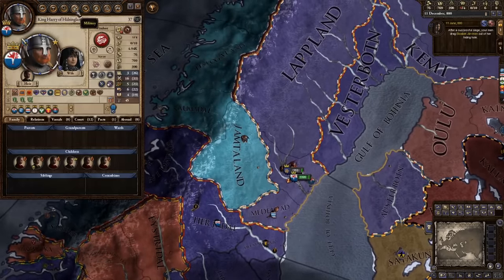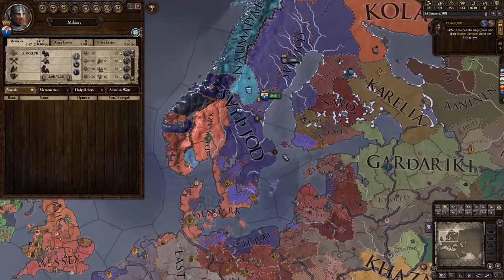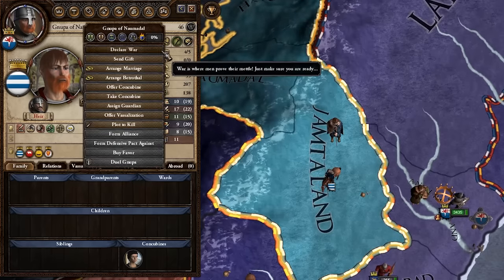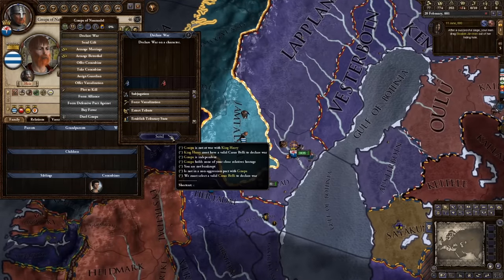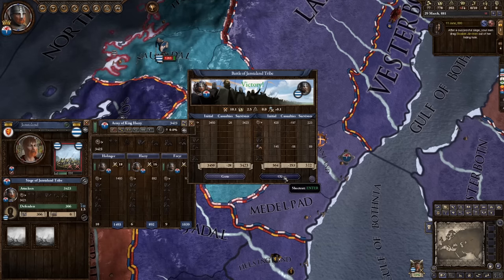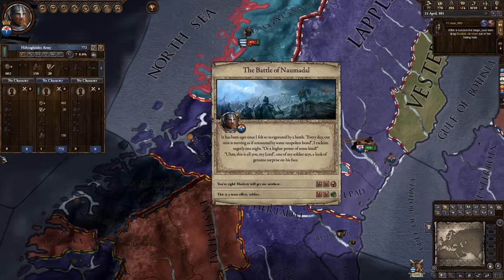We're going to go for another war — but this time a big war, a very very big war. You only get to do this once and we're going to be doing a subjugation war. We could do a subjugation war on Svipod but that's a bit of a faff. Instead we're going to do a massive subjugation war on this entire region of Norway. We don't need vassals, we just need earthen hill forts. So let's go to war once again with our mad lad group of 3,400 retinue dudes who fight better than regular infantry. We're going to attack them before they actually have time to raise up a good army.